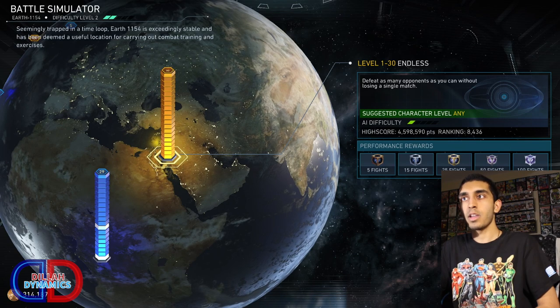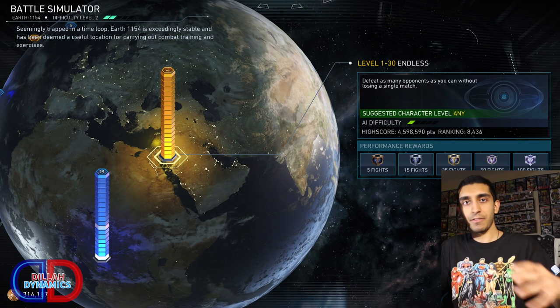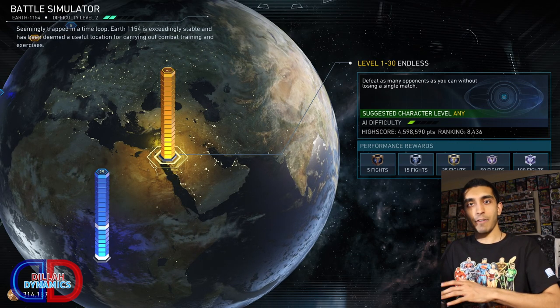I recommend using Endless if you just want to rank up characters really fast, because all you have to do is press X after the match is over. So you do still have to be around the game — I recommend having a TV show or movie on or doing some work in the background and just pressing X every now and then.